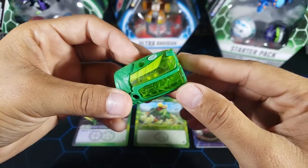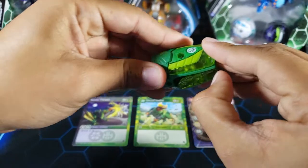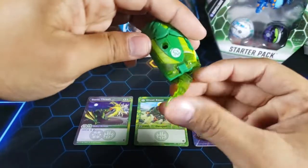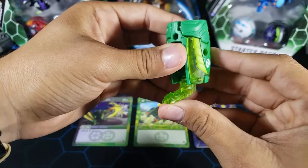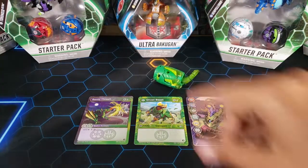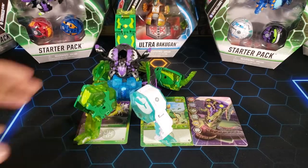One of the cool things is that this is a piece for the Viola Combiner. Here's how you set it up ready to be attached. You take this out - which is the leg, Ghost Beast is one of the legs - and then we take this out and that's it. It's ready to be part of the Viola Combiner.